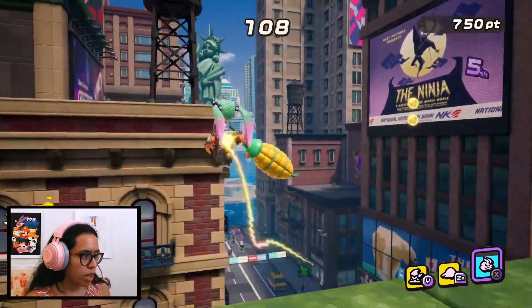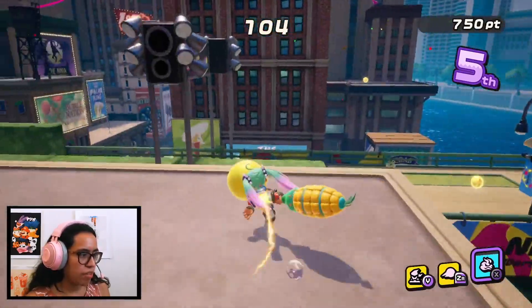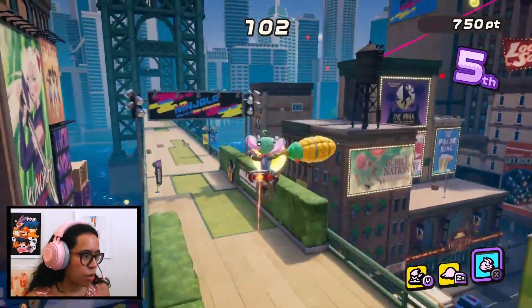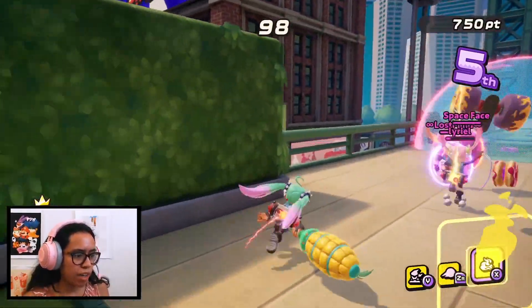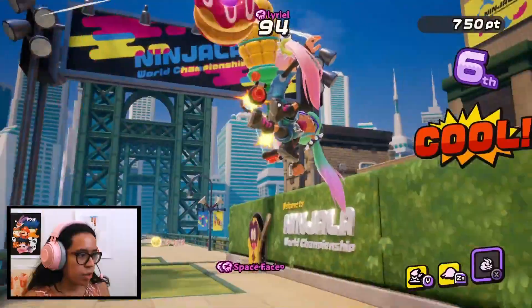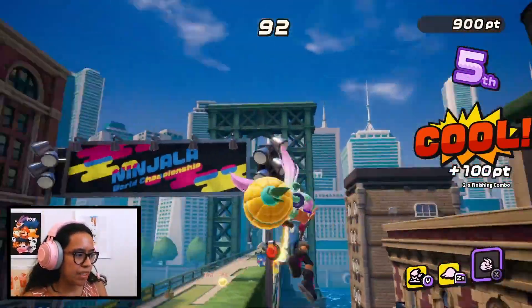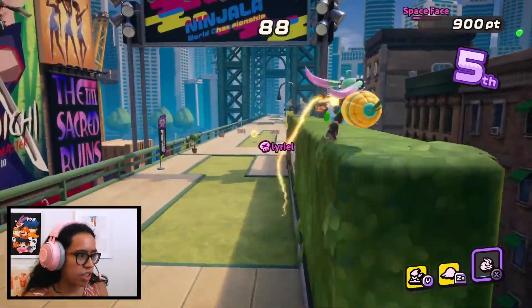Rude! So if you blow up a bubble, you have a couple of options. One of them is you can press B twice in quick back-to-back fashion, and you'll be propelled forward with the gum waiting behind you. That's so cool. Really, the gum is your biggest asset — whether it's doing your supers or just doing a stun move.